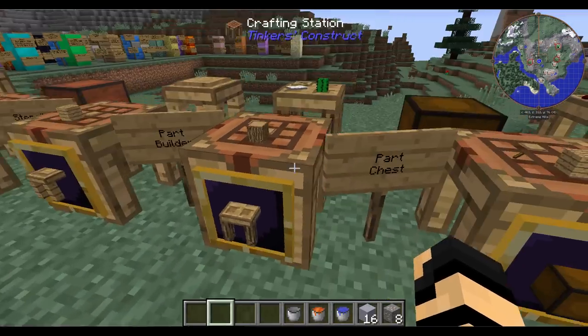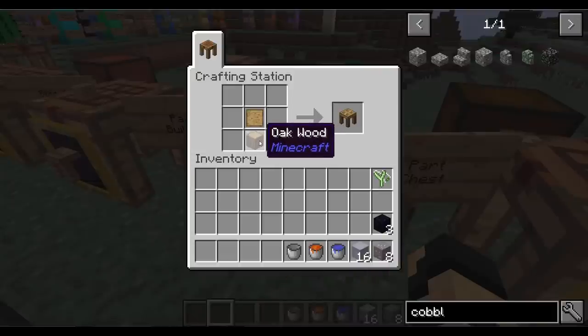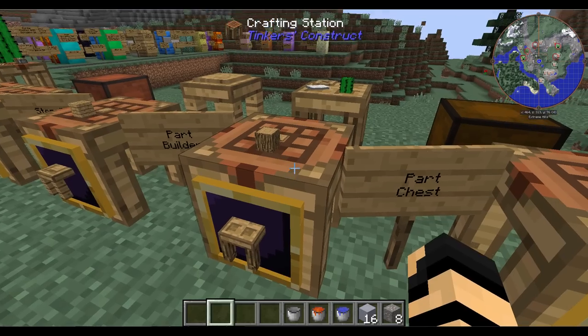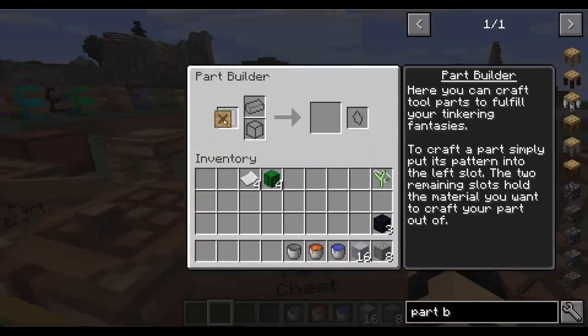Right now we're just getting the basics down of the supplies you should get set and ready. A part builder is made with just a blank pattern on top of a piece of wood — it can be just about any kind. How this works is you take one of the stencils or patterns, and you end up choosing a material that works for it. It actually tells you everything you need to know on the right side.